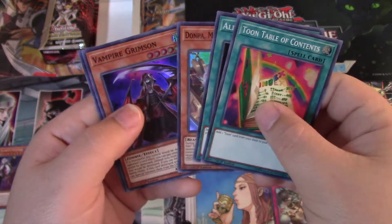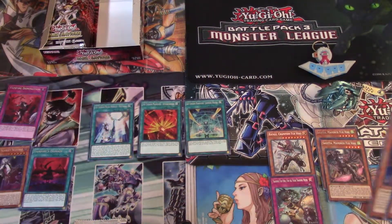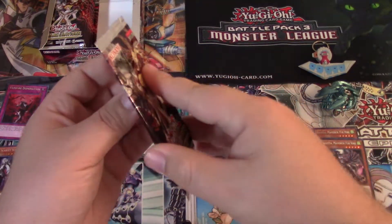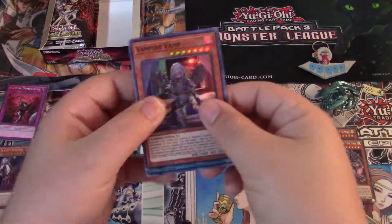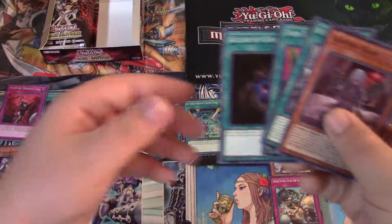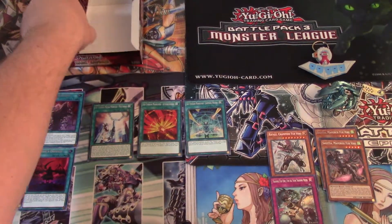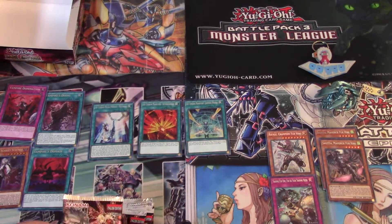Vampire Domination — okay. And yep, Toon Table of Contents again. I'm definitely going to hold on to all those. They're not worth like a credit — I mean they're worth a couple bucks — but if that card gets sent to the ban list I wouldn't be surprised, because it's literally trading one card for three. Vampire's Desire. Another Lore of Darkness and another Toon Table of Contents — oh my goodness!